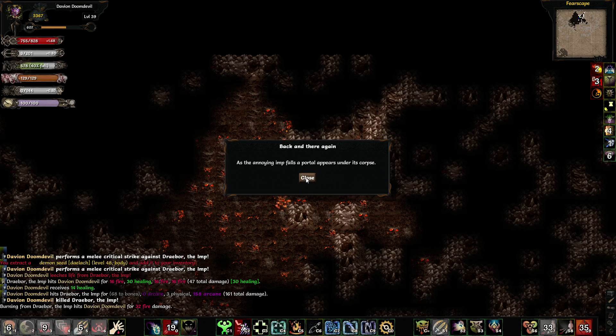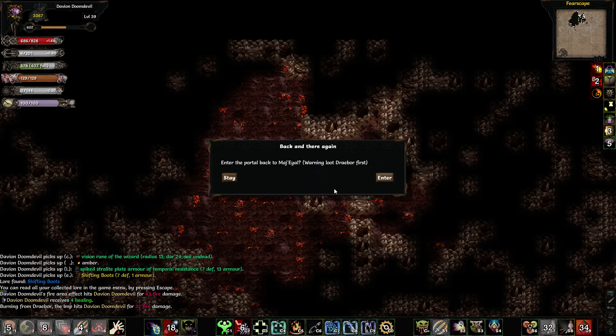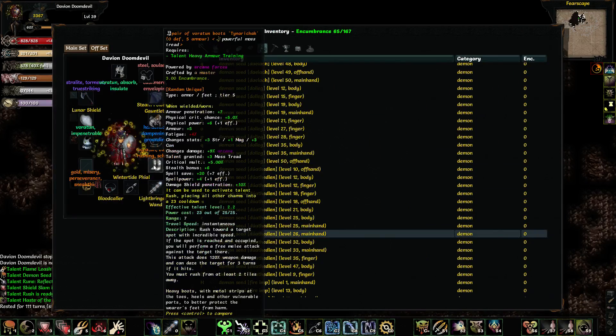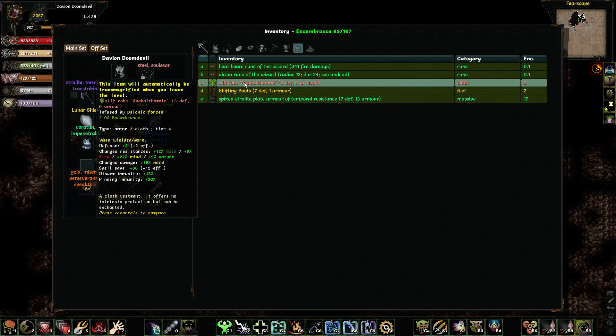As the annoying imp falls, the portal appears on his corpse. There's the shifting boots. They can be used to blink to a nearby random location within range 13. It's funny how it's a tier 5 item — it's such a weak tier 5 item.